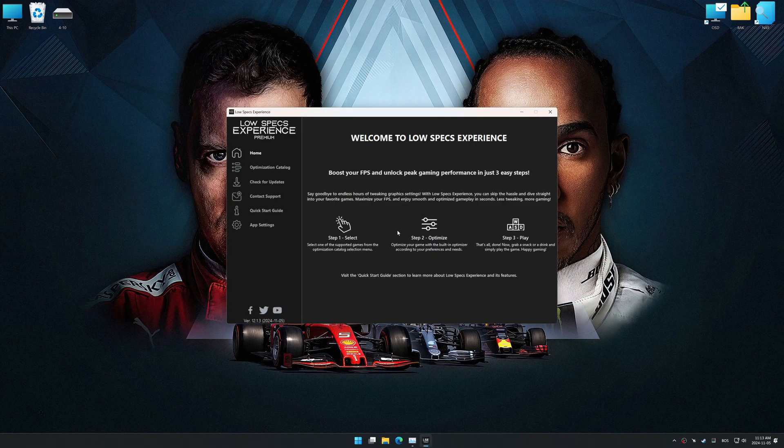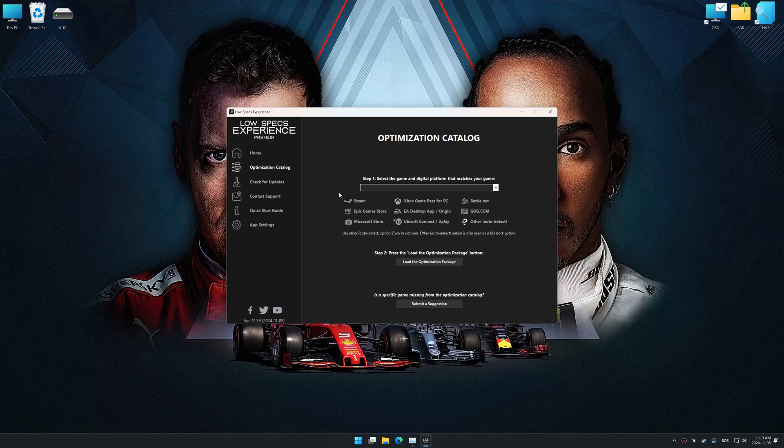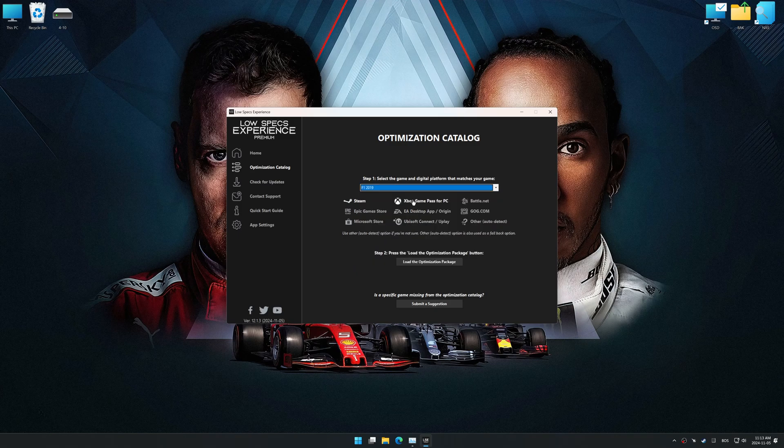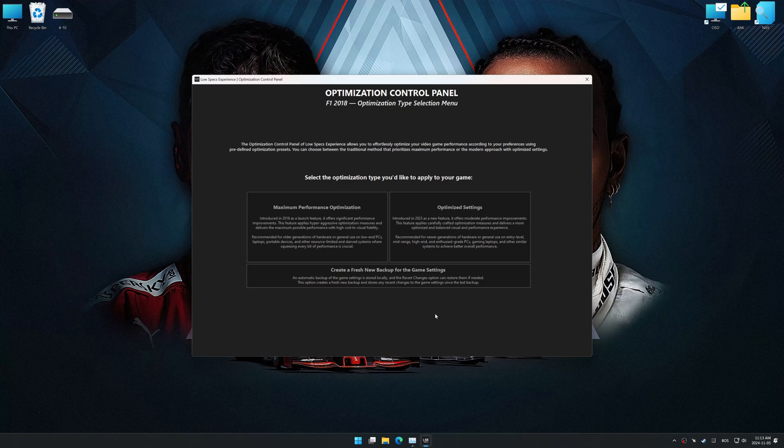Now go to the optimization catalog, select the applicable digital platform, and select your game from the drop-down menu. Once done, press the load the optimization package. Low Specs Experience should automatically detect the game version installed on your system. If it does not, you will be asked to manually select the game installation directory. Now press OK, and the optimization control panel will load.